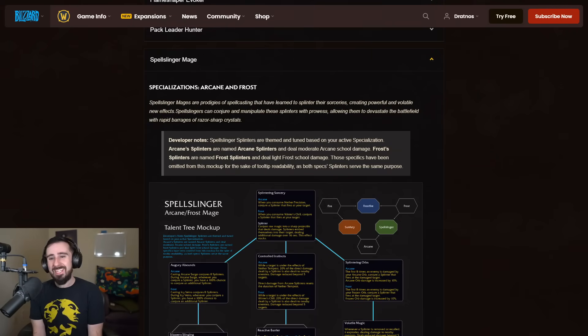Hello everybody, my name is Dratnos and today we're going to take a look at the Spellslinger Mage. This is the shared tree between Arcane and Frost. They're prodigies of spellcasting that have learned to splinter their sorceries, creating powerful and volatile new effects. Spellslingers can conjure and manipulate these splinters with prowess, allowing them to devastate the battlefield with rapid barrages of razor-sharp crystals.